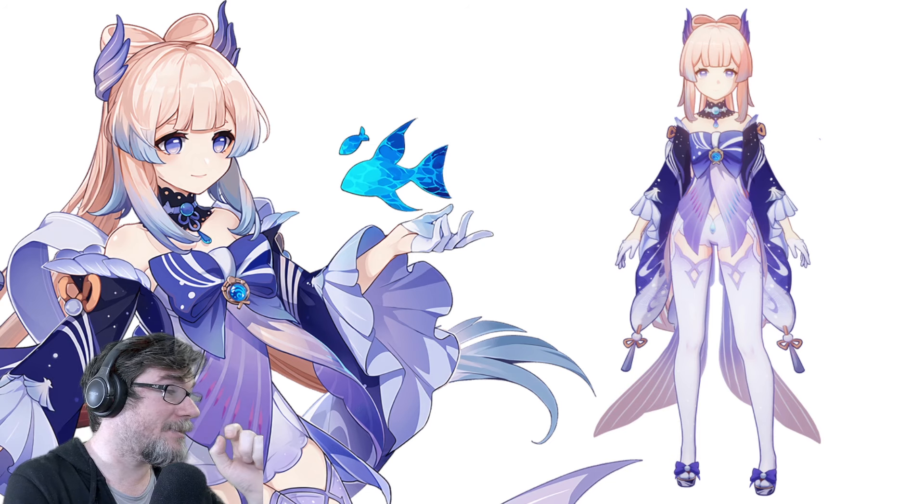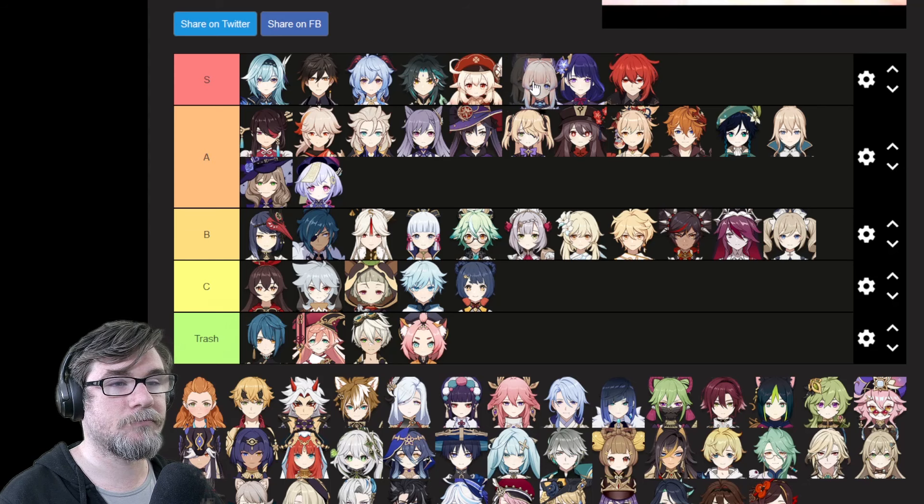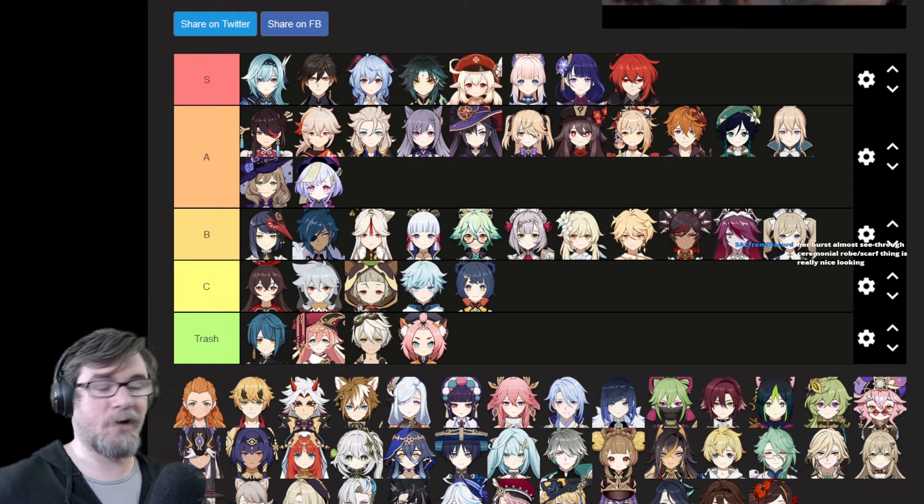Kokomi time. Kokomi is an amazing looking character — very fish-like. Colors are great. Kokomi beats Raiden in S tier.